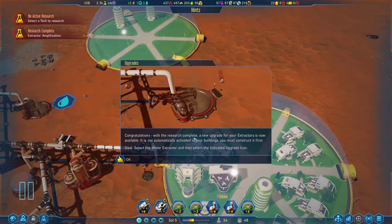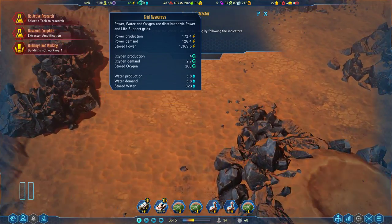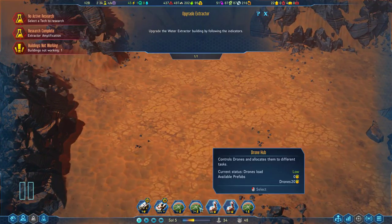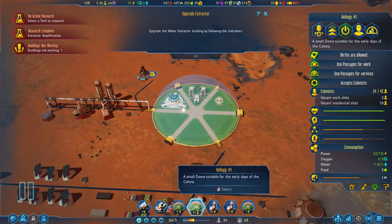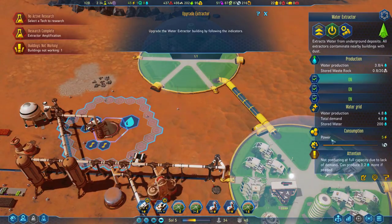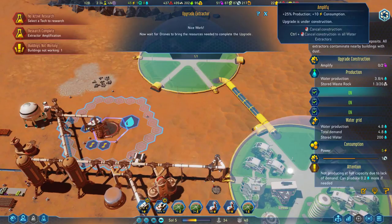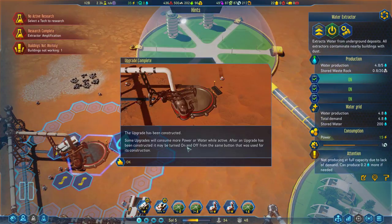Congratulations — with the research complete, a new upgrade for your extractors is now available. It is not automatically activated in your buildings; you must construct it first. We are at 5.8 water production out of a total 5.8 consumption. Let's upgrade this water extractor. The upgrade has been constructed — excellent. Some upgrades will consume more power and water while active. After an upgrade has been constructed, it may be turned on and off using the same button used to construct it.